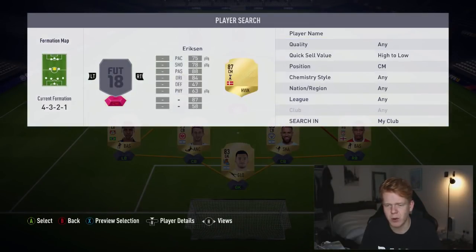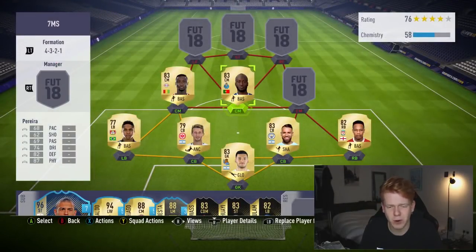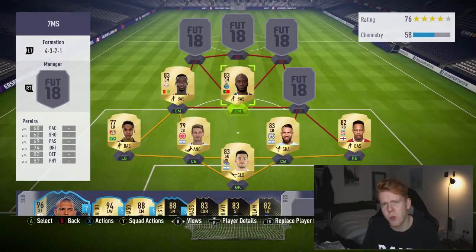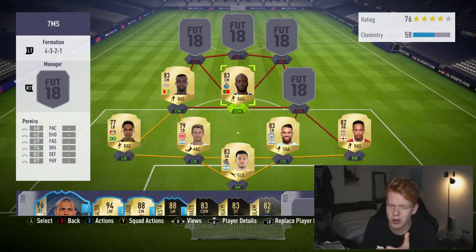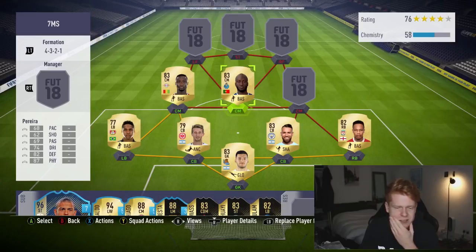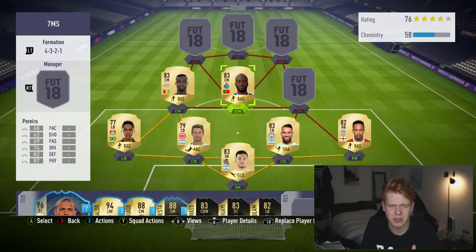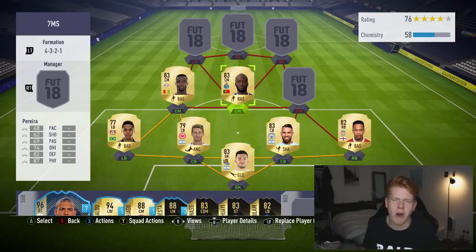The next centre mid spot is a Portuguese player - it's Pereira. He has one in form and you could upgrade him, but the idea is to keep this team at 10k to 15k. Pereira is very all-rounded and being a very defensive player with 87 physical makes him pivotal as the heart of the trio in the middle. His stats: 60 pace, 62 shooting, 69 passing, 74 dribbling, 82 defending, 87 physical.